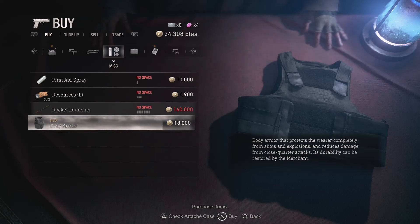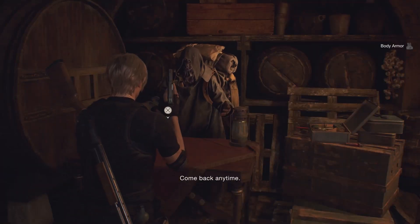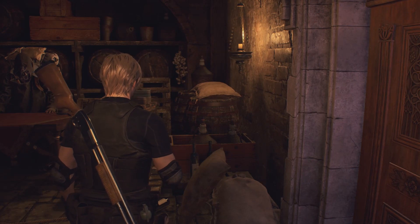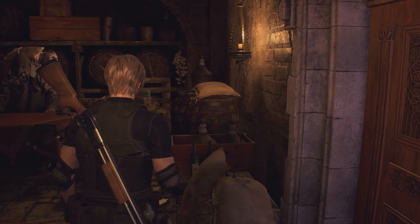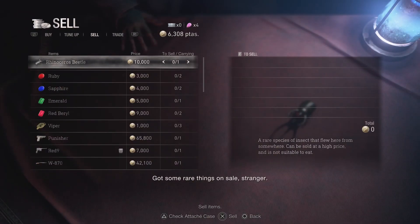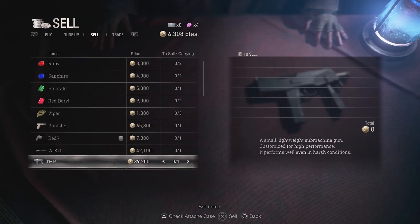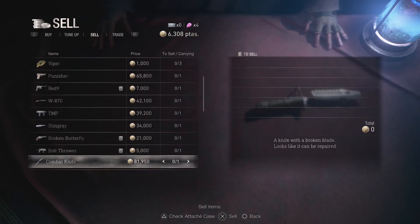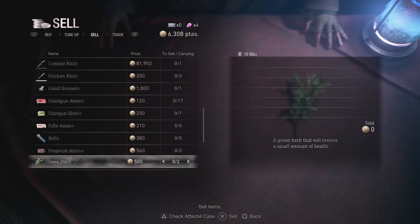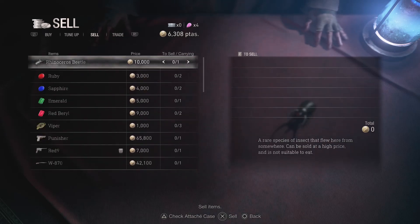After purchasing the body armor, you will notice Leon's outfit will change slightly, showing that he is wearing the combat vest. You will also notice an icon next to Leon's health and ammo display, which shows the durability of the armor. One interesting note is that once you have bought the body armor, you cannot sell it back to the merchant. In fact, it is one of the very few items that you cannot sell back to the merchant, so it almost feels like you are supposed to purchase this in order to continue further into the game.